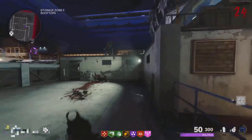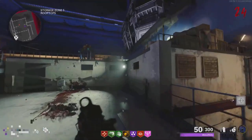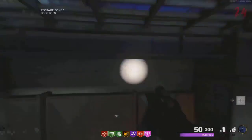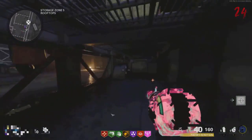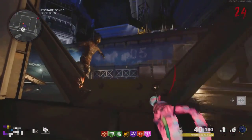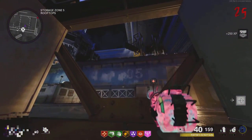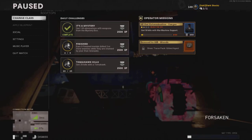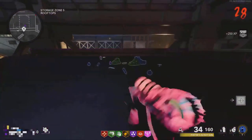To start this glitch, go over to the Storage Zone 5 Rooftops, then do the PhD Slider glitch by running into this wall — jump, slide, and pause. If you do it at the right moment, you will get teleported inside the wall. Once inside, walk over to where I go, go prone, and make sure you're not standing too close to the barrier because the zombies will be able to hit you. From here, all the zombies will pile up in front of you for easy kills. To get out, use your Ether Shroud.